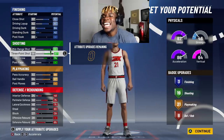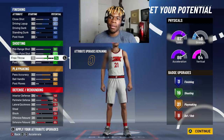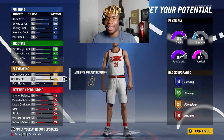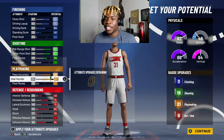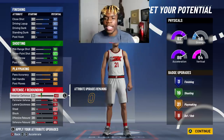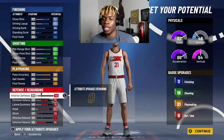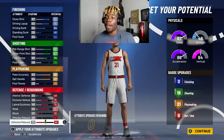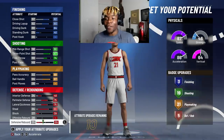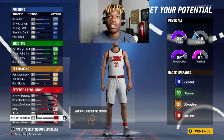90 mid-range, 87 three-pointer off the rip, 74 free throw — for all my rec players out there, you'll definitely be able to hit a free throw at 74. Passing accuracy 88, ball handle 87, interior defense 48, perimeter defense 75, steal 75, speed with ball 80. I added some block up there just to get the defensive badges, and of course I got my defensive rebounding on 8. For some reason, if that goes away you lose a lot of your badges, so defensive rebounding is extremely important. And you need an 86 ball handle to speed boost.